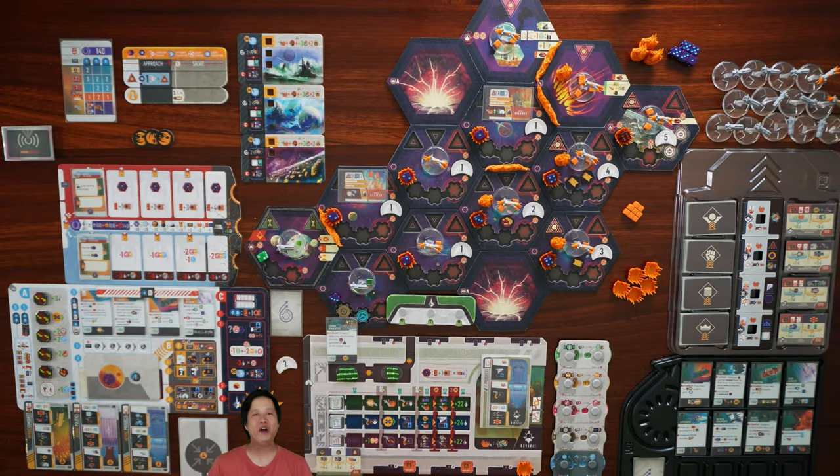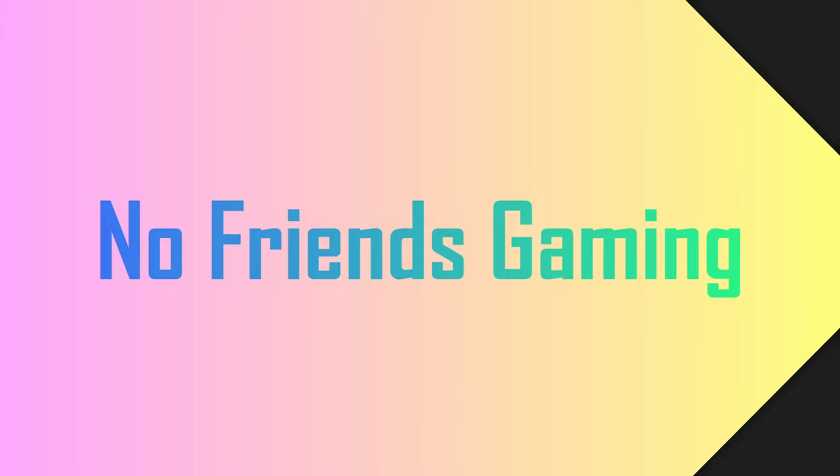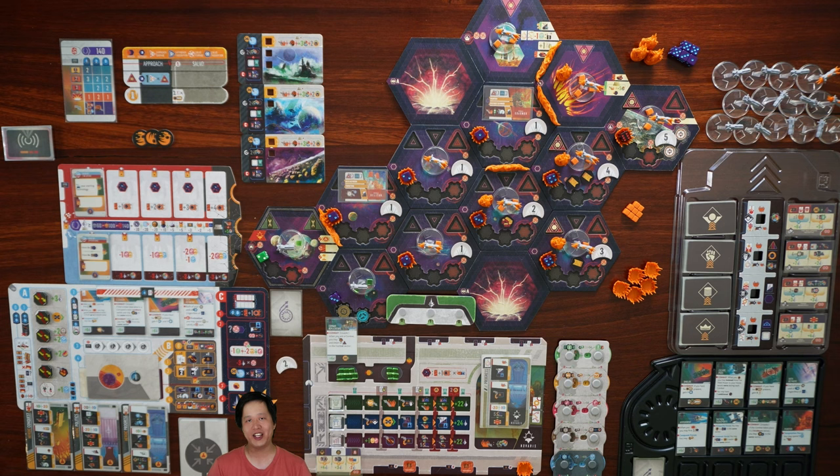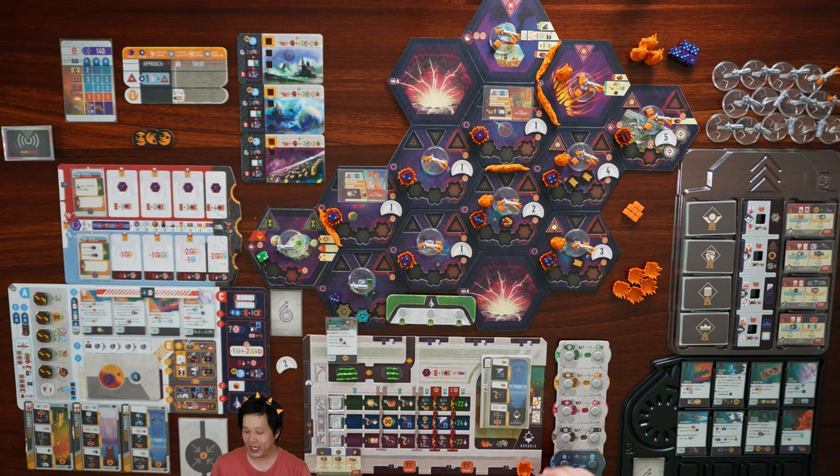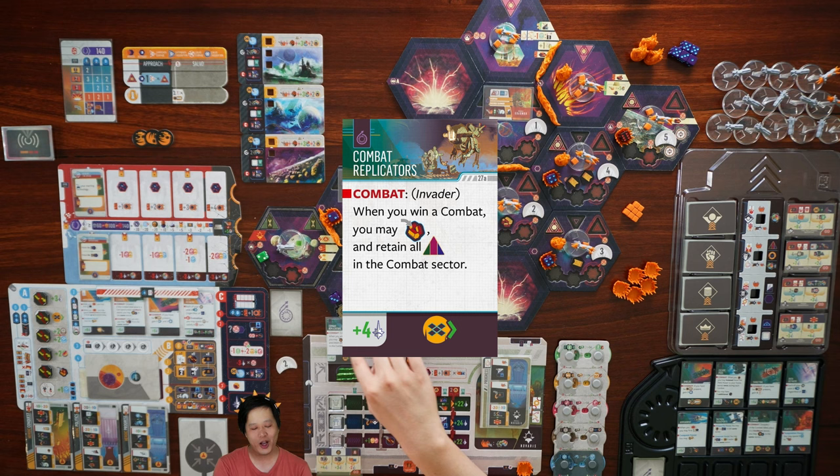Hello and welcome to NoFriendsGaming. I'm Adrian and today we're playing the final solo scenario of Voidfall, Fall of Civilization. We're playing on hard mode using the pre-selected focus variant, which means we must choose our focus card before seeing the alert card for that turn. We've randomized the technologies and our faction. We're playing as House Navarro, whose ability is: when you gain corruption, produce a resource type of your choice. We've gone with origin card A, which comes with the starting tech combat replicators — in combat as the invader, when you win, you may gain a bounty token and retain all installations in the combat sector.